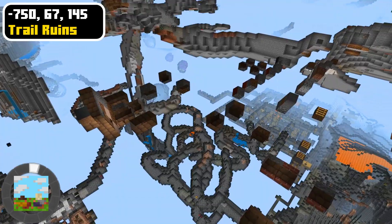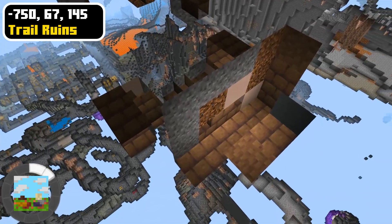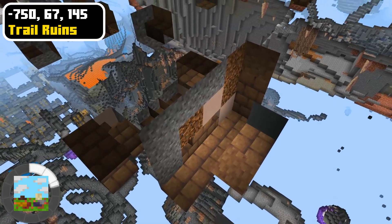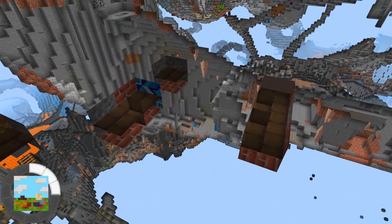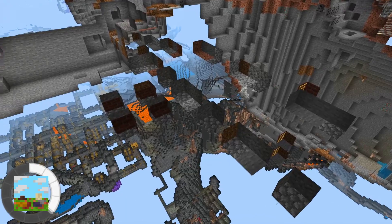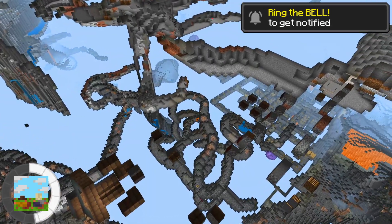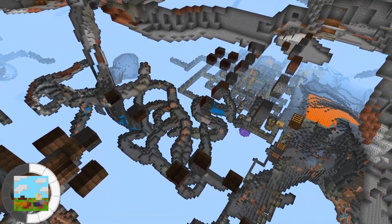Unearth the trail ruins and discover ancient artifacts hidden away in the suspicious gravel. A small part of the trail ruins is visible from above ground, but the rest is completely hidden underground, which means you will need to carefully dig out the trail ruins to explore it. You have to make sure not to accidentally break any of the suspicious gravel blocks since that is where all of the items are stored.